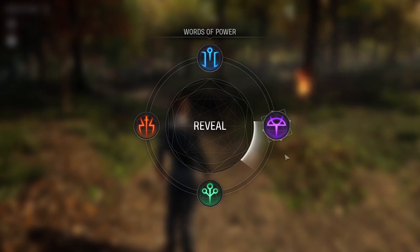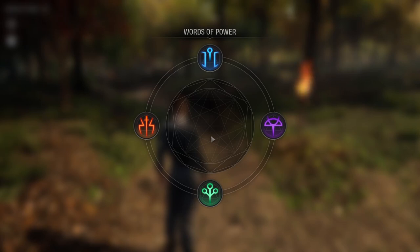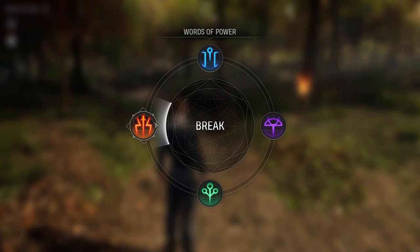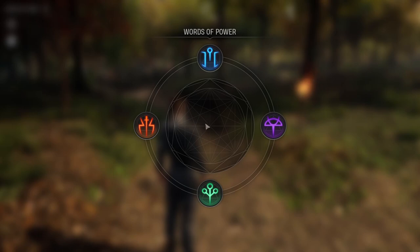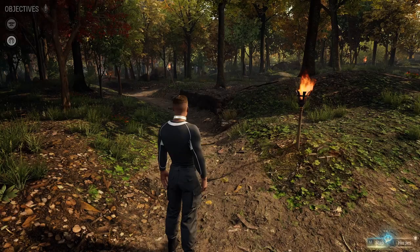Unlocking these words of power allows you to explore more of the grounds, because some areas are obstructed - for example, by a half-broken wall you can't get through, so you need to use the word of power Break to break that wall. Some areas have bridges with a missing middle section, so you select Reveal and it will reveal that missing bridge segment so you can cross. Highly recommend completing this if you really want to explore the grounds.